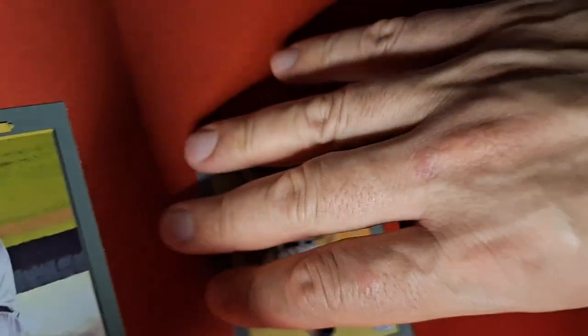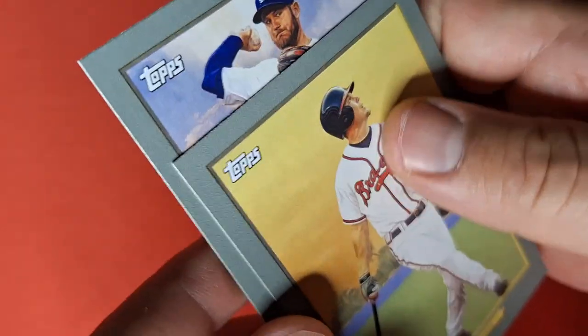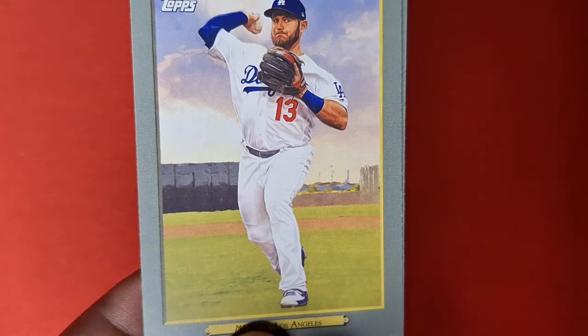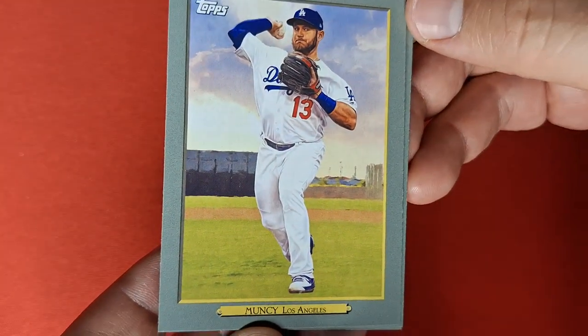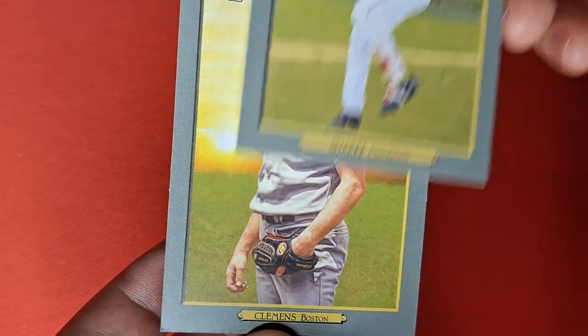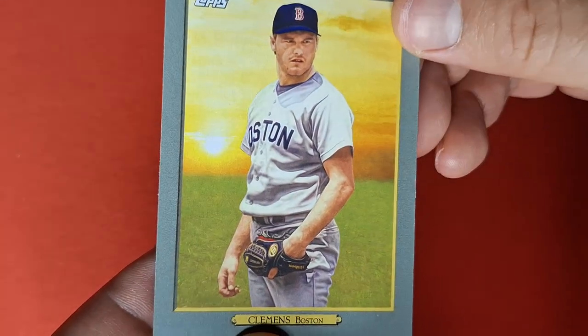Let's look at all the turkey cards and see. Chipper, Max Scherzer, Eugenio Suarez, and Raja. Okay, that was decent for a hanger — Eugenio Suarez. And this is a character card, so I'm going to have to put an extra card in. I want to pull a younger card.